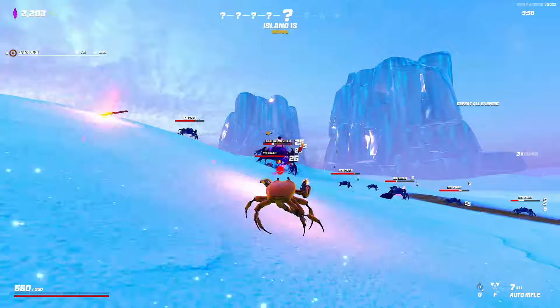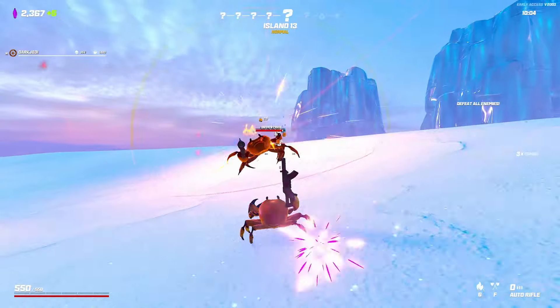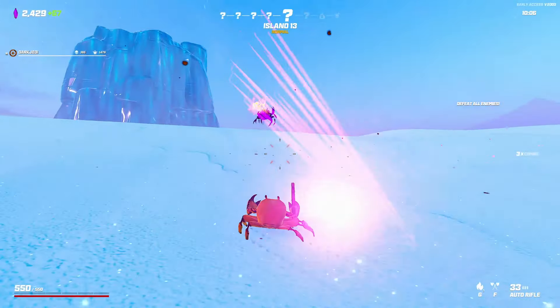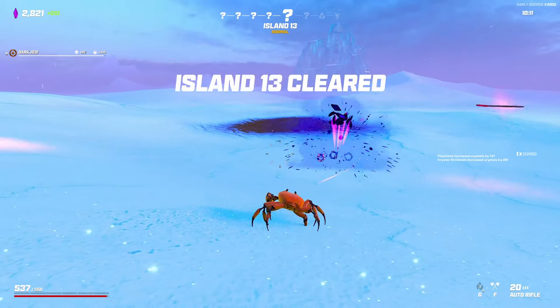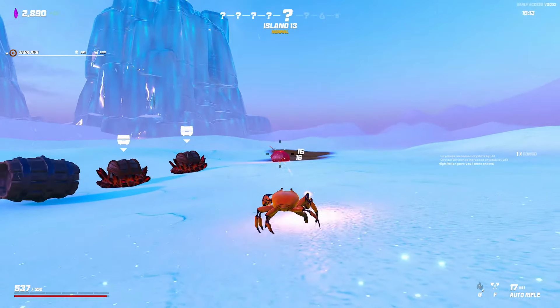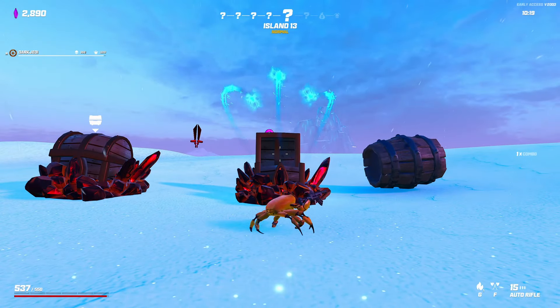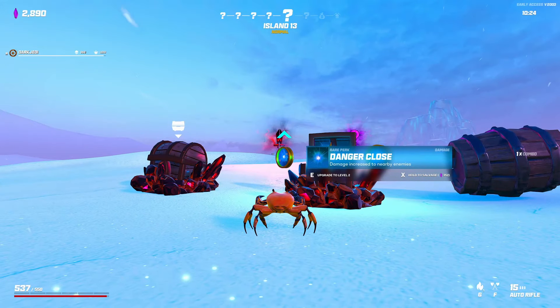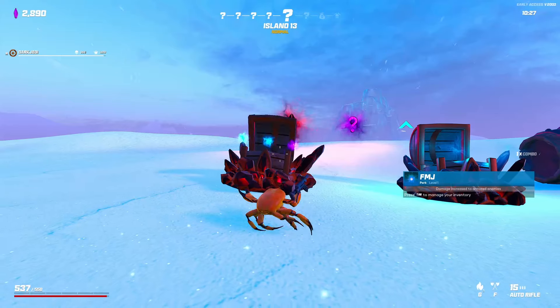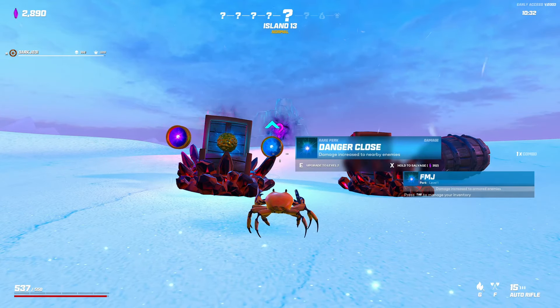I saw you — there we go. So we have two damage chests. Orbiting shot? No. FMJ again — we'll take FMJ. Oh no, I had it on the last one. Assassin is great. We'll take another damage chest — let's go.